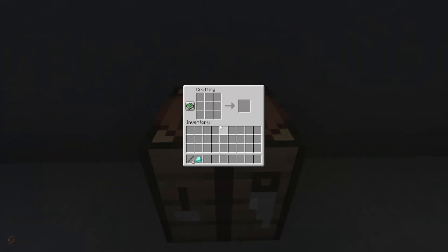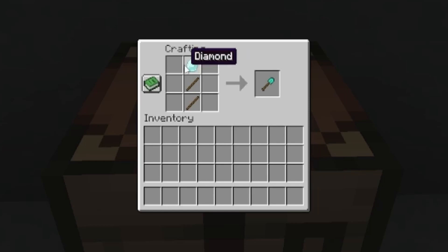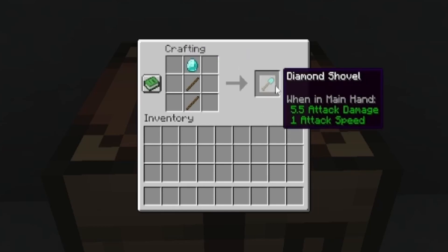To craft a shovel, all you need to do is find a crafting table, two sticks, and then whatever item you need — place it in the top portion to get your shovel. This is a diamond shovel; I'm going to quickly turn that into netherite.